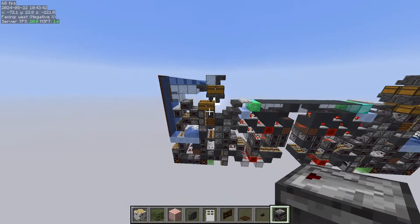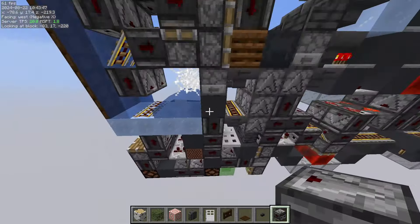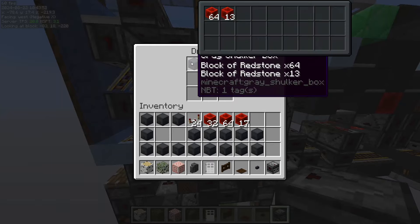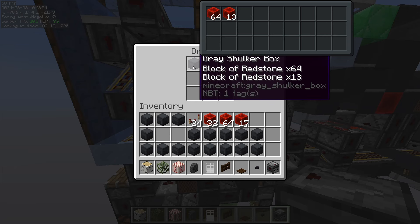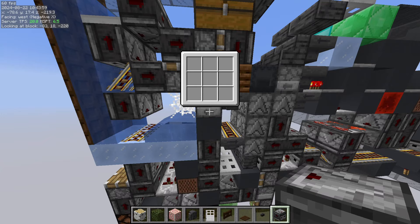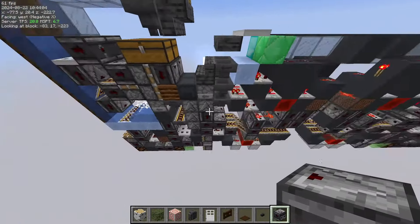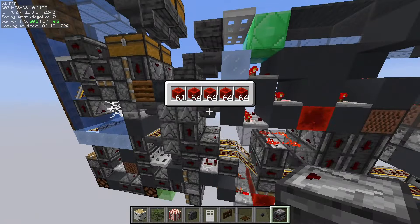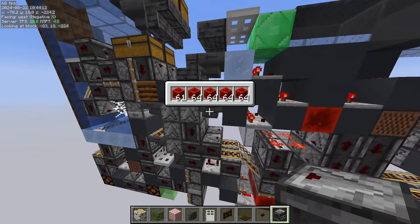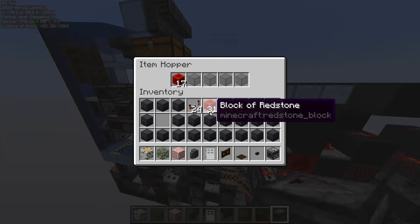There's also this clock that keeps sending a pulse to this dropper in here, which is going to eject the shulker box that's here and put it into these chests. Usually that's what would happen — I'm not sure why it messed up when I put all the items in here; that was pretty frustrating.